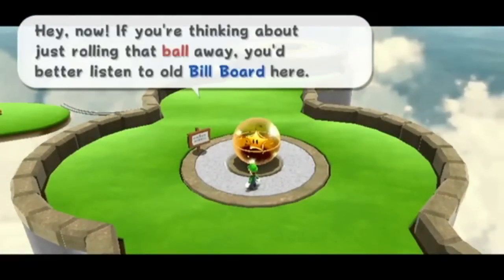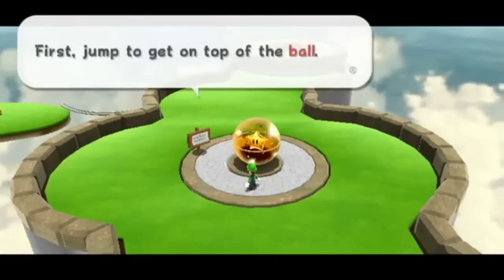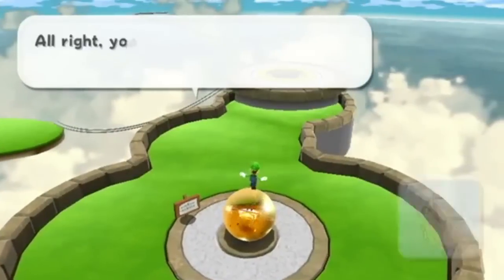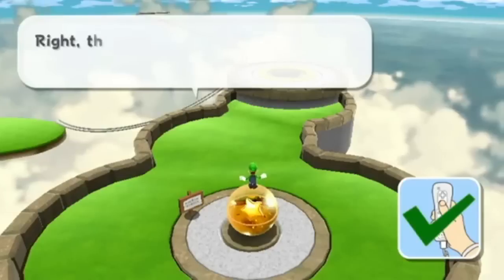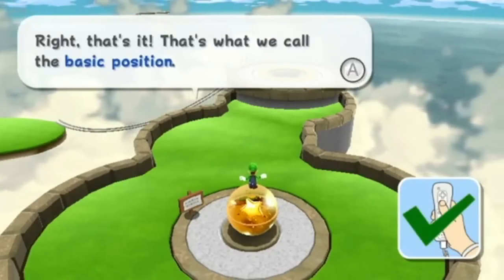Now if you're thinking about just rolling that ball away, you litter, you better listen to old billboard here. First, jump to get on top of the ball — I can do that. Alright, you're on. Now hold your Wiimote straight up. That's it. That's what we call the basic position.